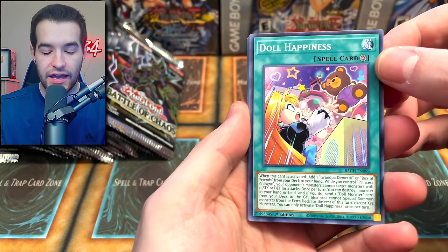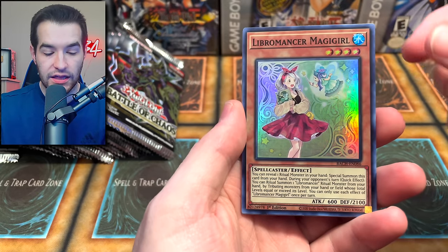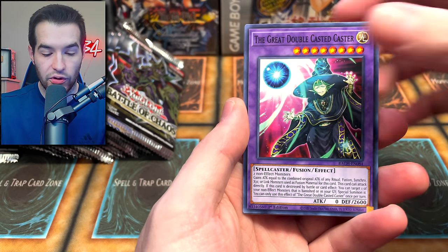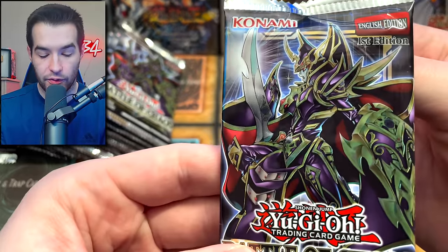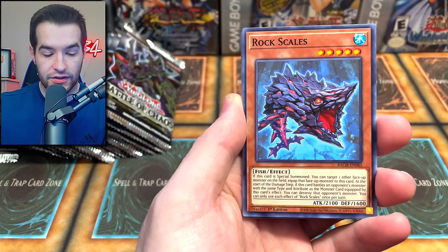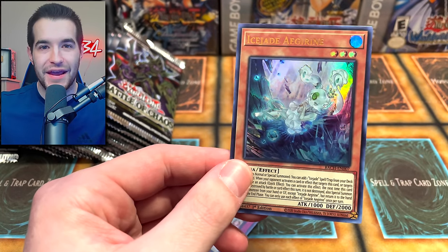We're going to be opening packs until we pull that Dark Magician. First pack: Kaiza, Libromancer Magic Girl, Impruder Intrusion, The Great Doubled Caster, and some Marid Tour Ride. Next pack — first we got to appreciate this art, that card looks really cool. We have Skilled Brown, Doll Monster, Rock Scales, Ghost Trick Shot, Ice Jade Azureen.